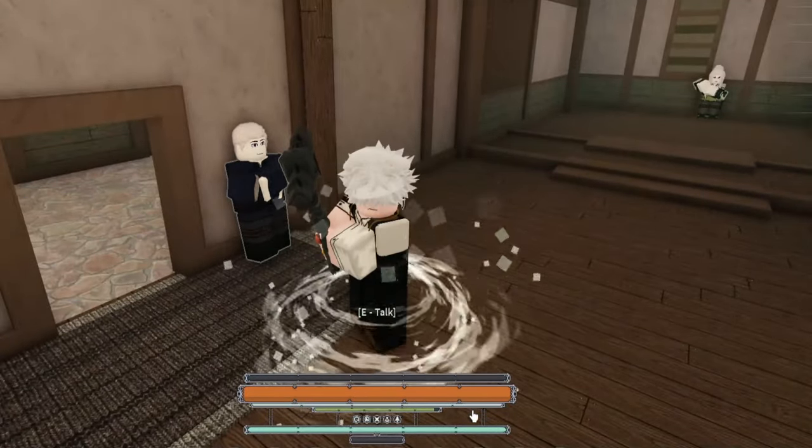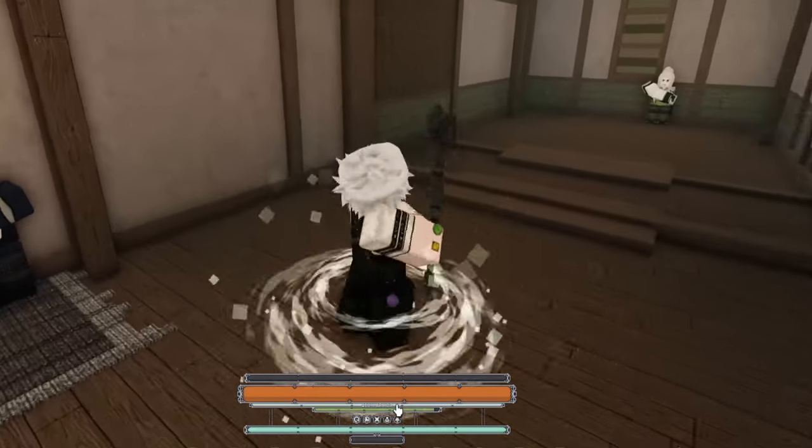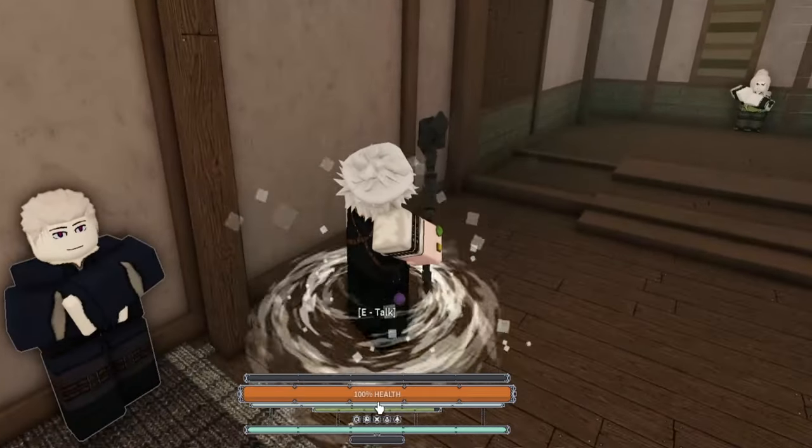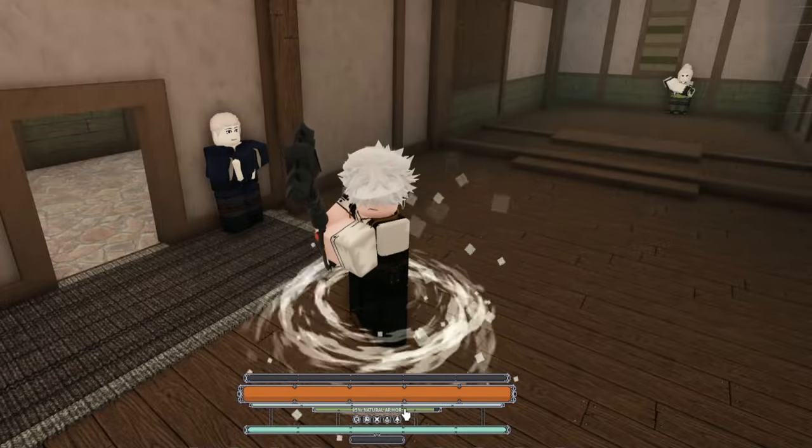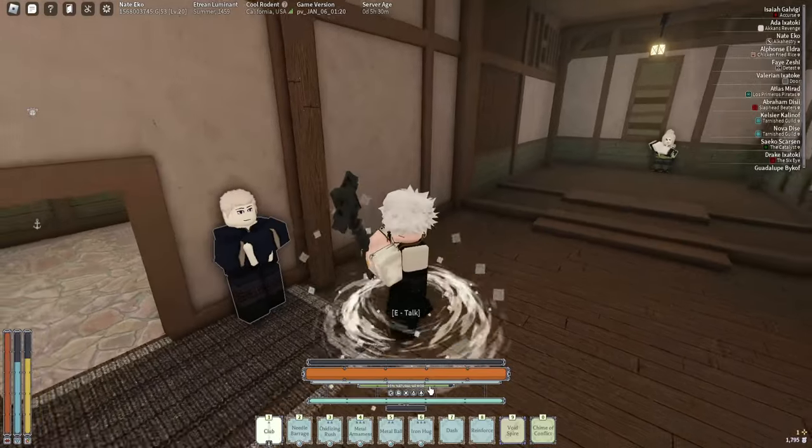This is your health bar and this is your armor. You're going to craft armor a lot, and every time you take damage your armor is going to go down. This right here is a talent — every single time you level up you'll get talent cards.